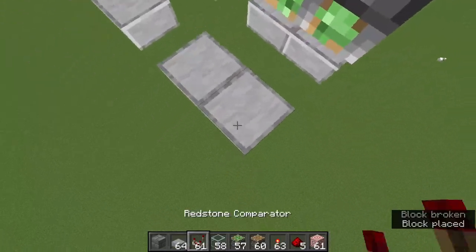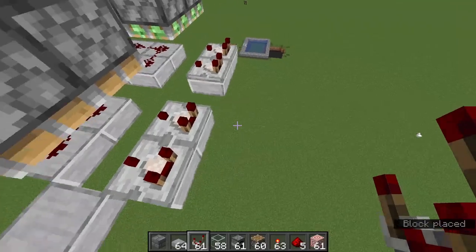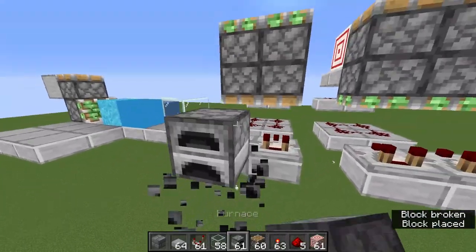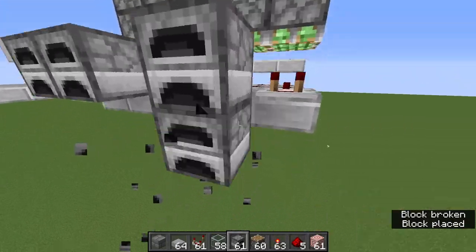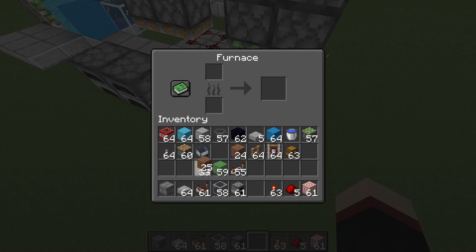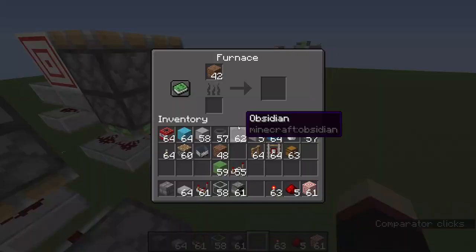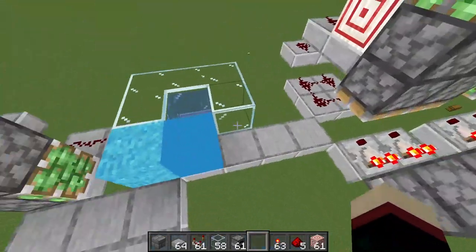Now you're going to go two blocks out here and leave a block of gap in the middle, and take comparators — place four of them facing in that direction. Then get four furnaces, one off of each comparator. Now take your junk blocks and place 42 in every single one of these furnaces — specifically 42, it has to be 42. It doesn't really matter what they are; they just have to be 42 items in each furnace.